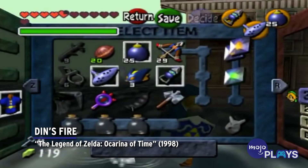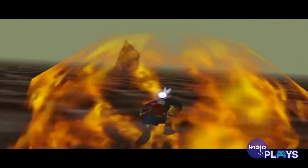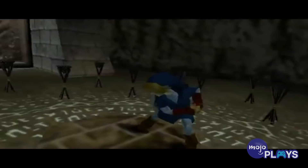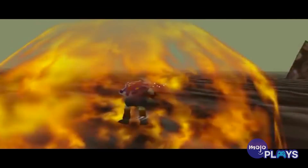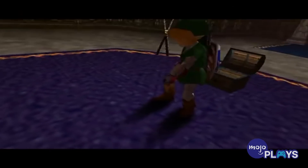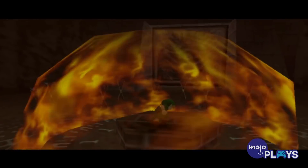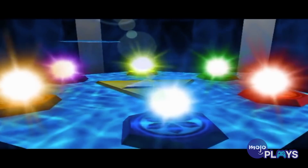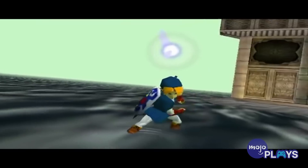Din's Fire — The Legend of Zelda: Ocarina of Time. A magical spell obtained from the Great Fairy outside Hyrule Castle, Din's Fire creates a dome of flame that expands outward from you once you activate it. The spell is helpful not only for handling large groups of enemies, but also with burning away obstacles and solving puzzles. In fact, it's impossible to beat the game without it since you need to use it to enter the Shadow Temple. Din's Fire takes its name from one of the three goddesses who created Hyrule and the Triforce — Din. No wonder it's so strong.